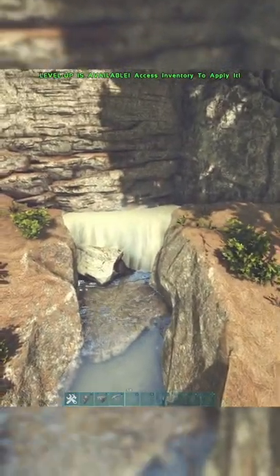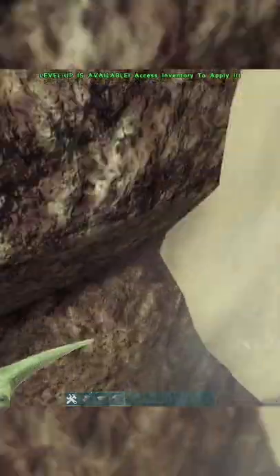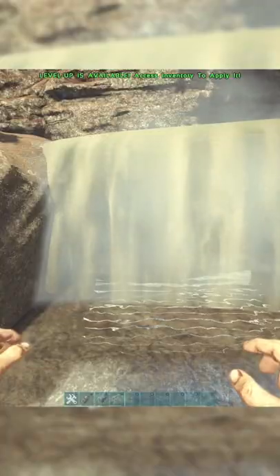What we're going to do is come over to this little waterfall here and break all these rocks. Clear all this out. Now that the entrance is cleared out, you can see it gives you good space.